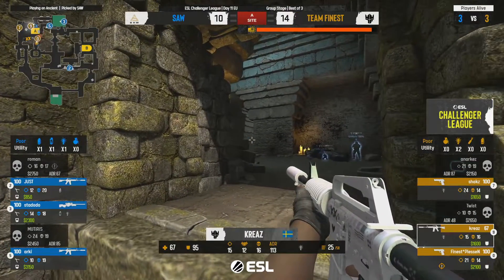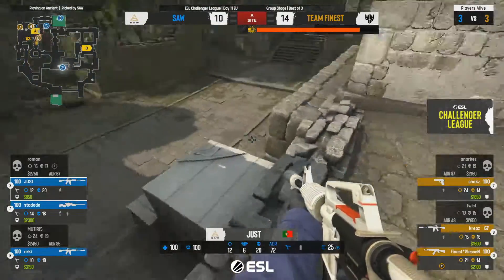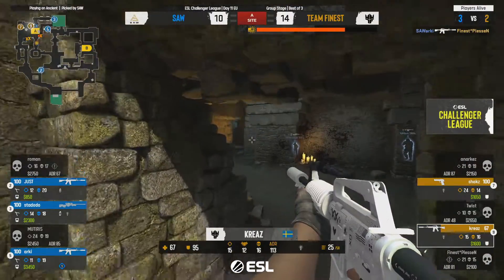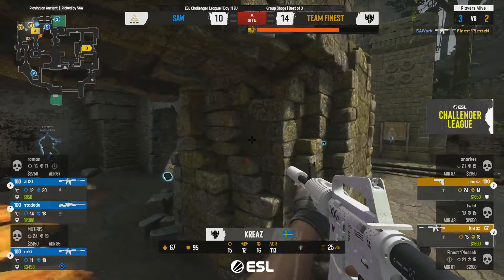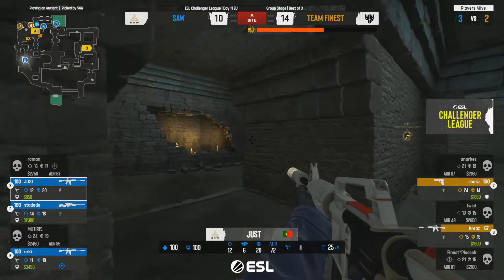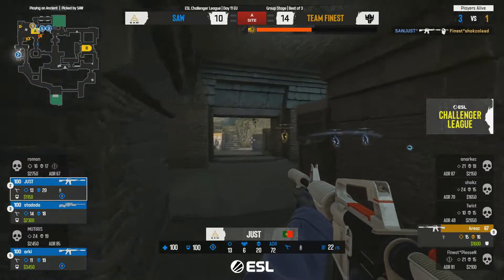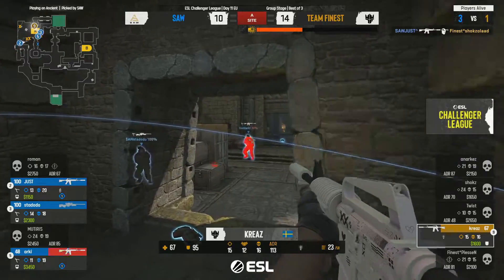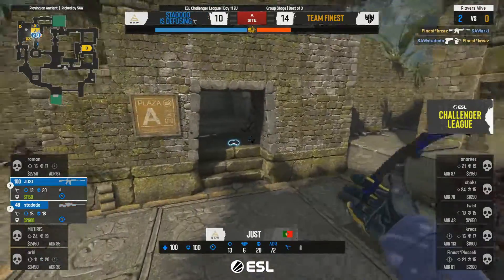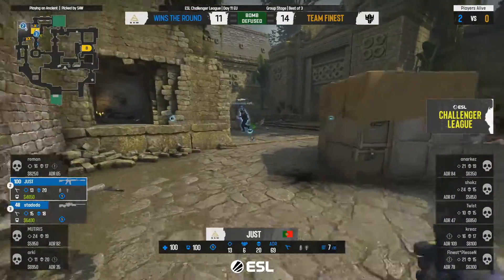Kreeze even has an M4 now — bomb down, positions taken. Utility isn't high on sAw's side but they have a little time. Arky takes down Pleasant. Kreeze locks off the position — he now knows they can't come from this angle for at least a couple of moments. Just coming up from behind — flying shots, key kill. Kreeze left in a 1v3. Takes one — maybe even three? No — the P250 is just too strong. Round 11 for Finest. sAw's backs are up against the wall.